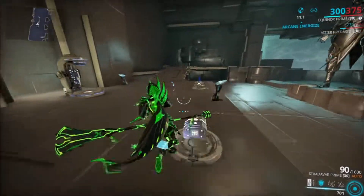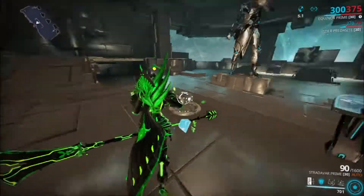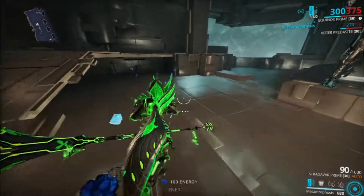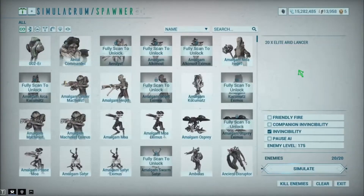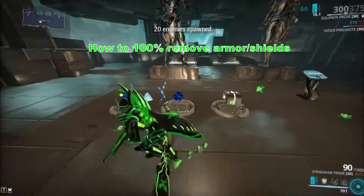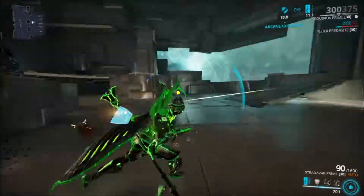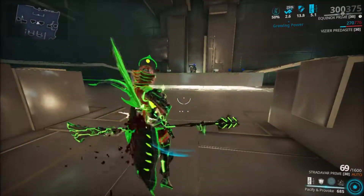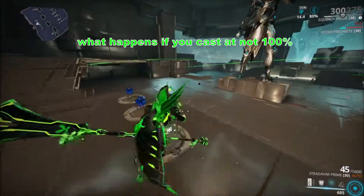Now how does Pillage work with Equinox? Well, in dual forms, Mend is made for getting life steal and shields. You don't have to do that anymore because you have Pillage. Not only that, but you can also strip armor and shields from enemies. Let's go ahead and see what I mean — we'll test this on the arid lancers. In order for this to work you need to have the third ability at 80%, so let's cast that out, propping energy conversion and growing power. I'm going to max this out to 80%. Alright, I have 80% on the third ability here. Let's go ahead and use Pillage on an enemy.